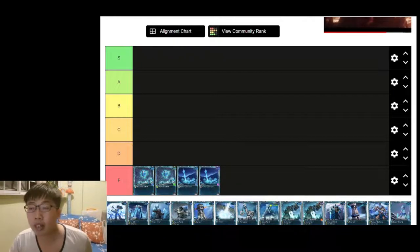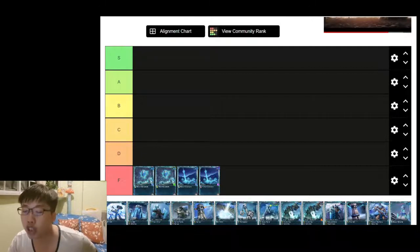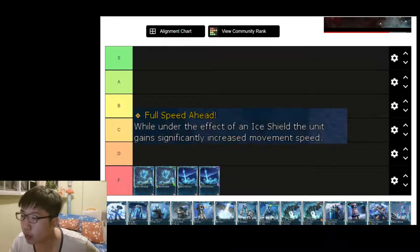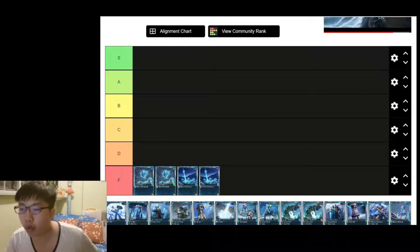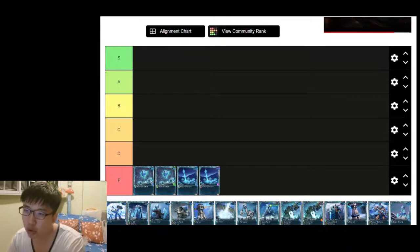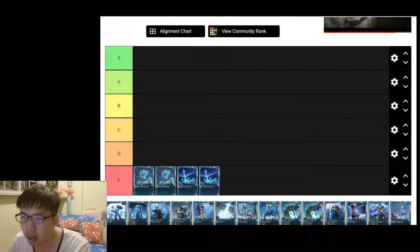Next up we have the Area Eye Shield, which is very interesting because recently we got the buff for the Battleship — they're able to move at swift speed if they have the Eye Shield. The Area Eye Shield really helps a lot in boosting power for frost decks. In the past it would be around D tier, but now I'd rate it as A tier. It's a really good card.